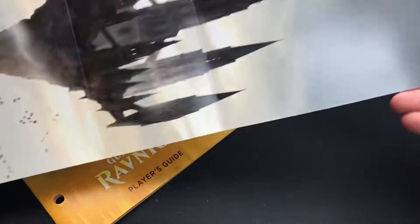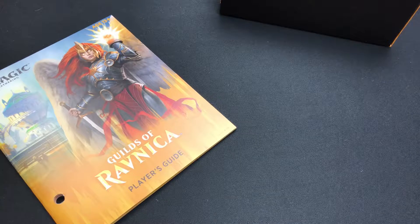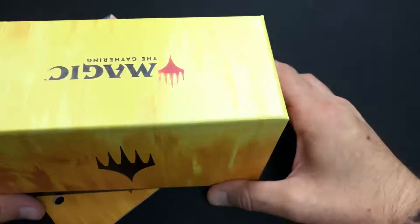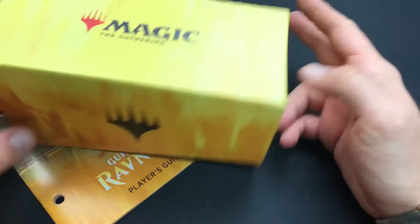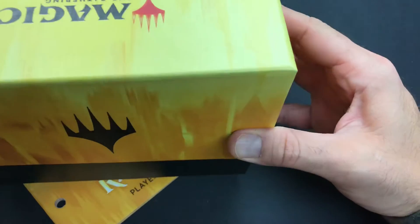The Guilds of Ravnica little poster — slash play mat, I guess you could say. And then we got our box with no Guilds of Ravnica branding, but it does have the seal on the side.